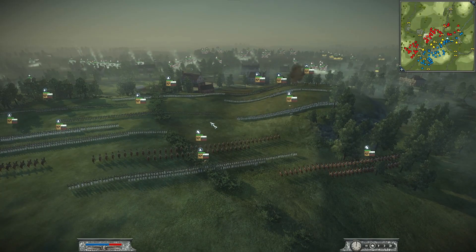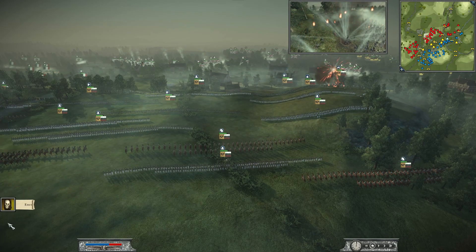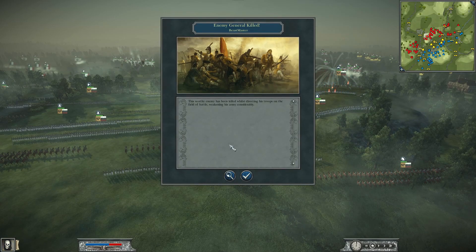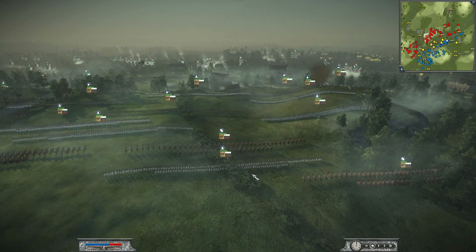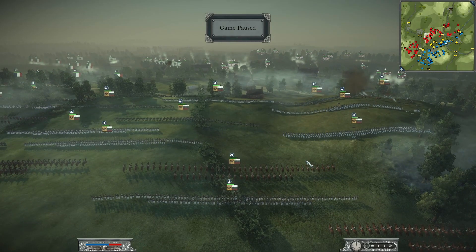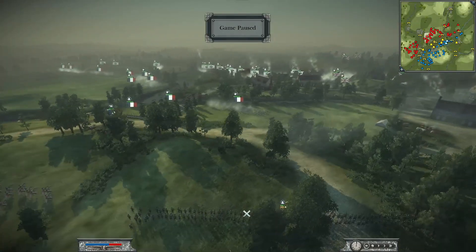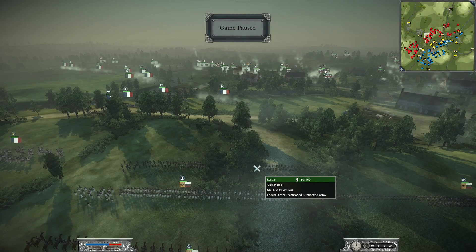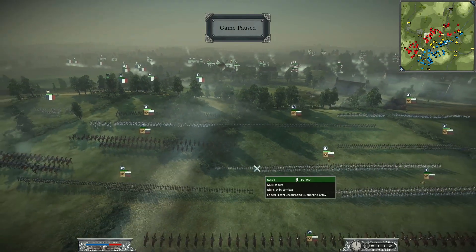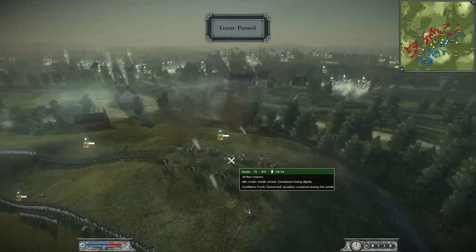On this hilltop in the middle we have Russia being commanded by Ghost King 89. He has brought six units of musketeers, three Russian Jaegers, one unit of Lifeguard Foot, one Grenadier, and one unit whose name starts with an O - Opolchenie I think, if you guys know how to say it let me know in the comments. His general is a general staff, two units of Cossack cavalry, one dragoon, one Lifeguard Horse, and one 20-pound Unicorn placed up on the hilltop.